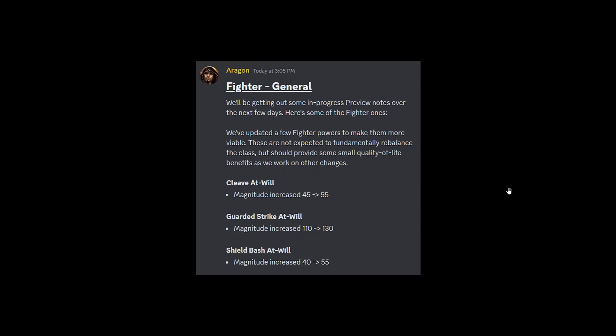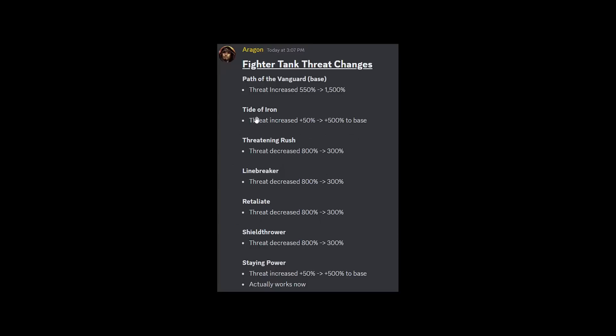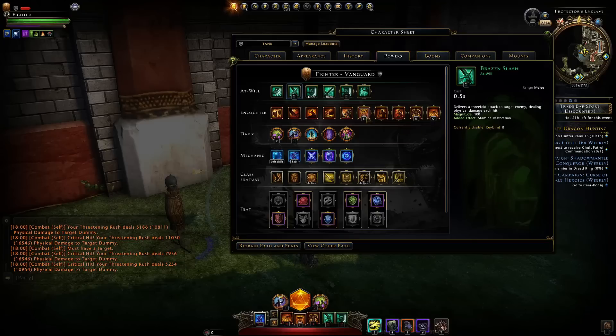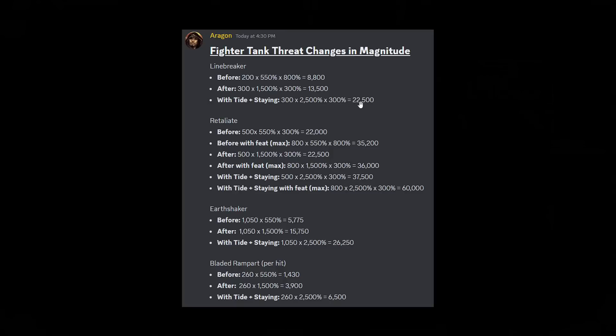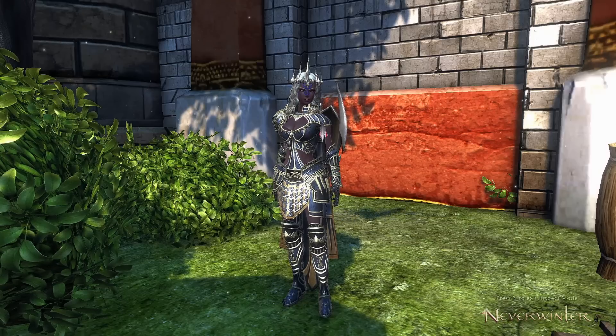So that's about it for the Fighter changes: the general ones, the Dreadnought ones, and the Vanguard ones with all their threat changes. The increased threat from Tide of Iron and Staying Power is massive — 1,000% added to your 1,500% base means you have 2,500% base threat, and you can reliably maintain that. Get some extra recharge speed and Enforced Threat is nearly always up; cast Tide of Iron every five seconds and you're done — massive threat. Retaliate is just insane, at-wills have good threat, and if needed you can still use Knight's Valor. Otherwise, Linebreaker is great for extra threat with its reduced cooldown and magnitude now above 22,000. Looking pretty good for Fighter in module 27.